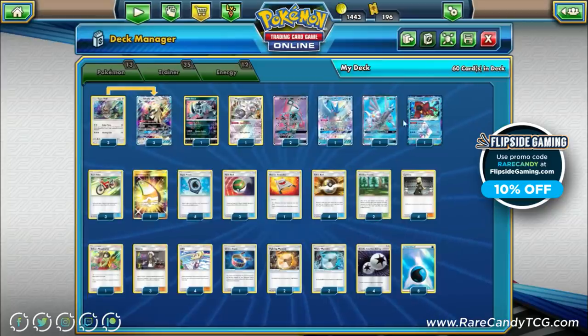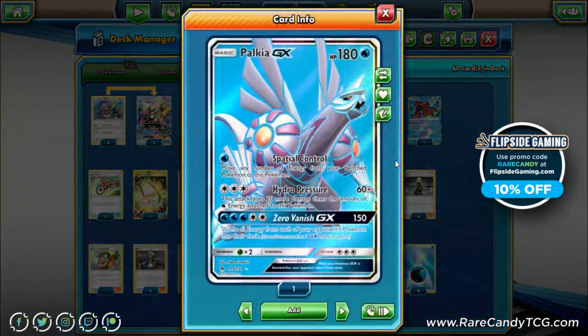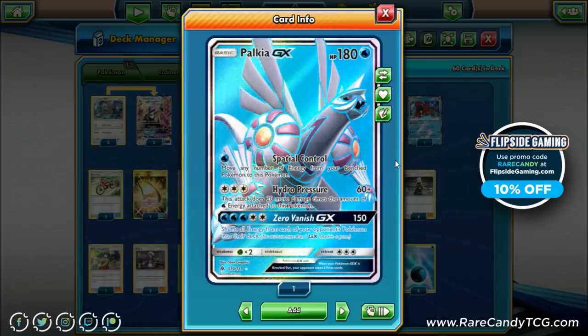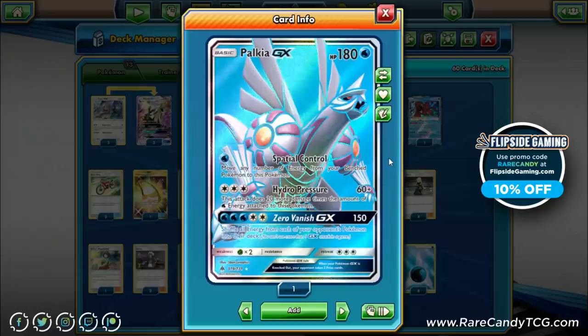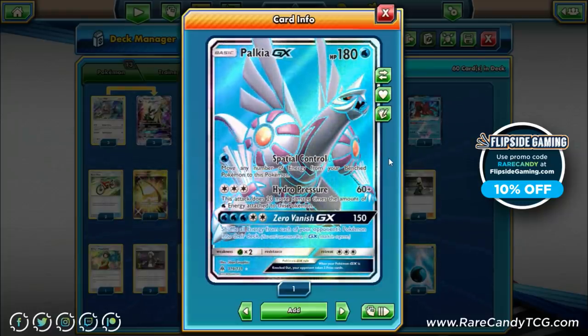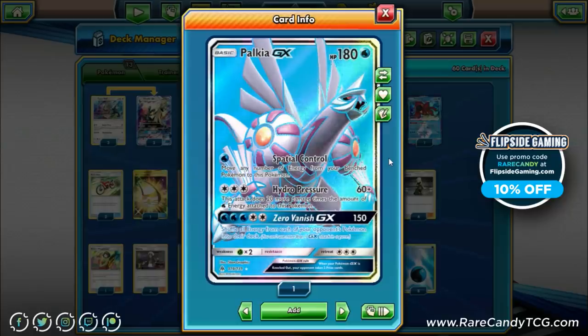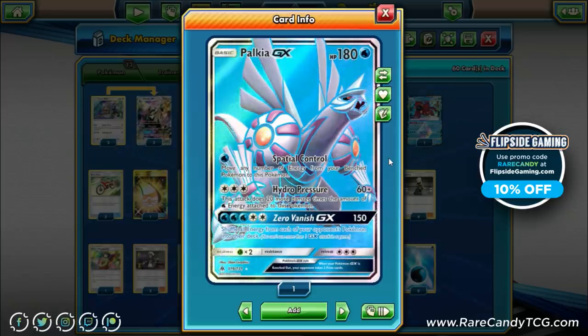We have one Palkia GX as a heavier-hitting water backup attacker. I considered Lapras GX, but this list only runs one Choice Band, which makes Lapras a bit worse since it needs Choice Band to hit relevant numbers. Palkia has a great GX attack — also good against Pikachu-Zekrom — and Hydro Pressure scales up 60 plus 20 for each water energy attached. I committed to Palkia because we can also abuse Double Colorless Energy on it, reducing the energy cost from five to four attachments.